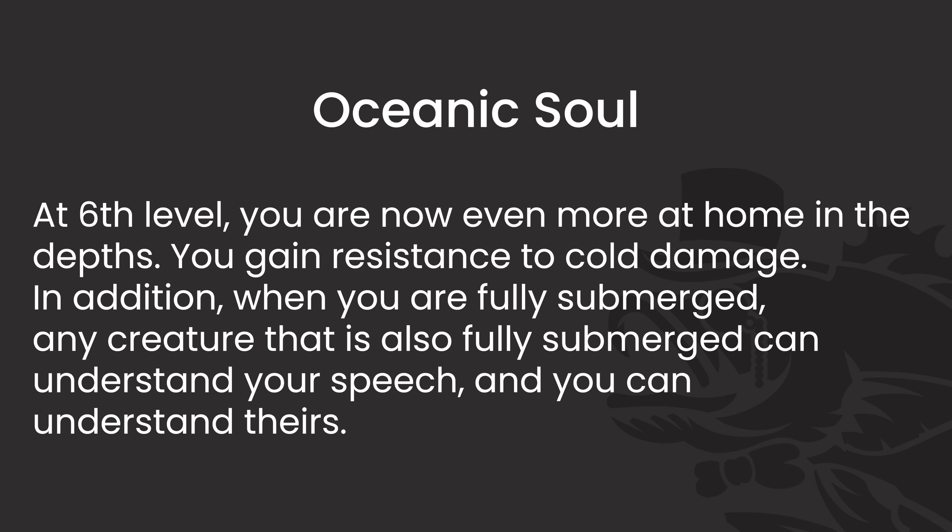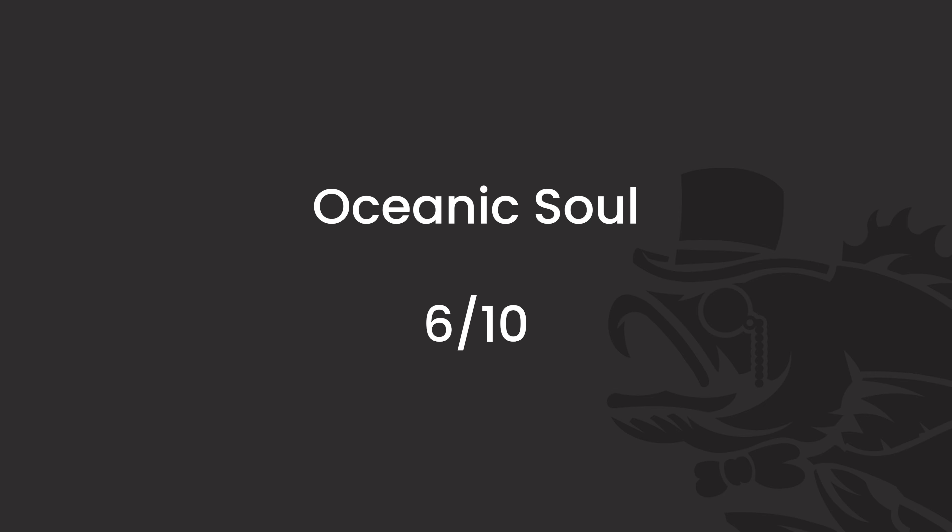At level 6, we get Oceanic Soul, and this is an interesting feature — it's kind of a ribbon feature, sort of. It gives us resistance to cold damage, which is cool. On top of this, whenever we are fully submerged, any creature that is also fully submerged can understand our speech, and we can understand theirs. It's interesting because it doesn't necessarily say specifically that you have to be submerged in water — it says just submerged. So there might be some weird things you can figure out with that. Gaining resistance to cold damage is fine depending on the campaign — it's not overly common, but it's also not overly rare. The fully submerged communication thing is just a ribbon feature. How often are you going to be fully submerged? It depends on your campaign, but most of the time probably not that much. Overall, this is a 6 out of 10 — it's fine, but as far as ribbon features go, I definitely could see it being a little more useful.